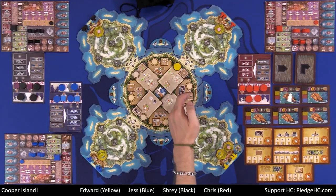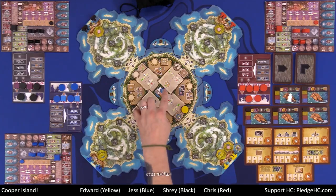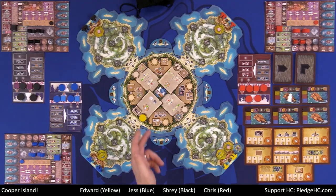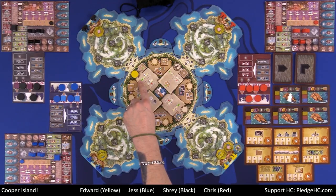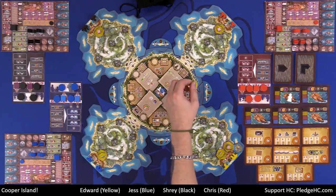Space C is just like A, except instead of either/or it's both — you do both tile draw and tile placement — but you don't get the cartographer advance. Space E: move three cartographer spaces and get one coin or one resource of your choice — it could be any resource, gold, cloth, food, whatever you want. Space G is like A but twice as good: draw two tiles from the bag of mystery or place two tiles, your choice, following normal placement rules.